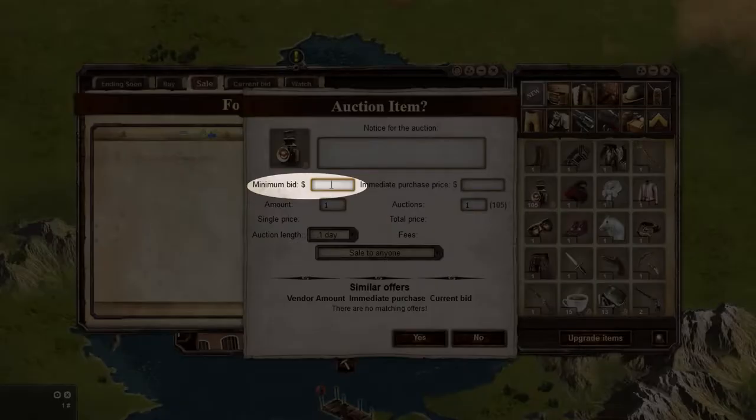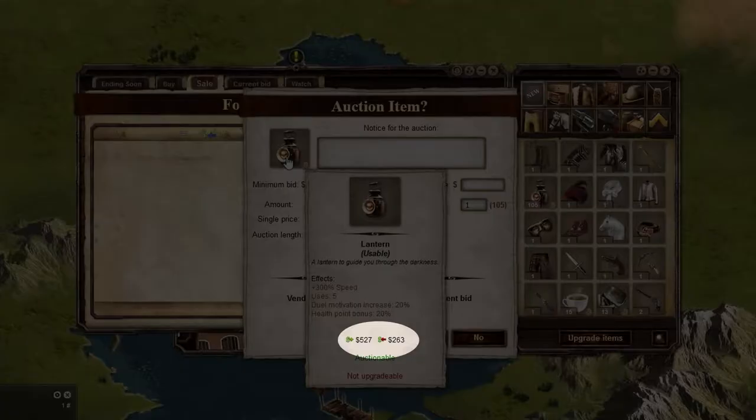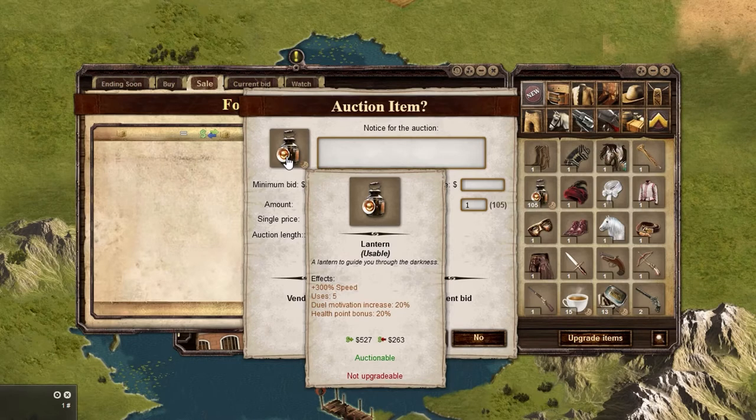Minimum bid is the lowest amount you are willing to take for an item. There is also a minimum price you can charge based on game dynamics. To see this price, hover over the item you want to sell and you will see prices. The price on the right is the lowest price you can charge.